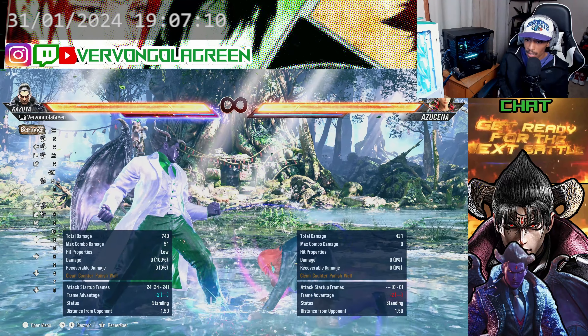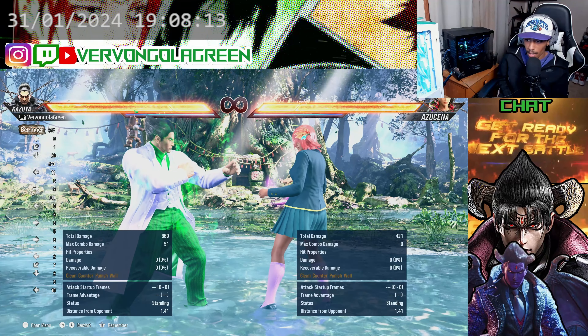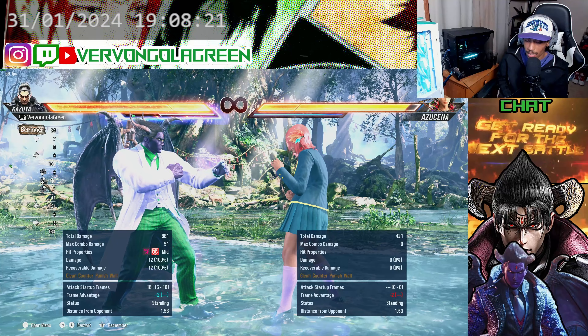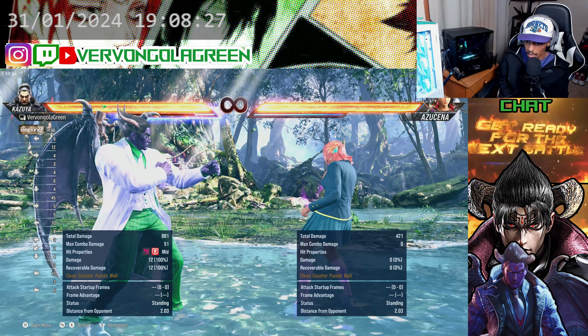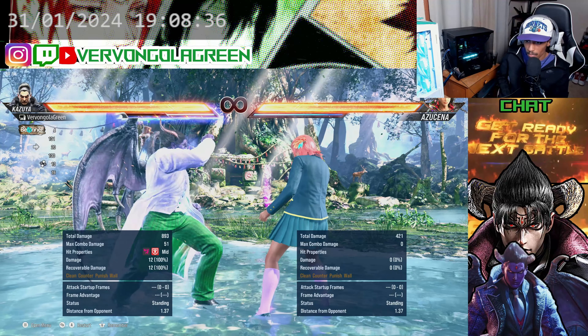Now with the new mechanic called Heat: the simple action of activating heat is RB, R1, or RT — I changed mine to R2 but by default it's RB or RT. That's where they put the heat button. You can do a simple activation like that, or on arcade stick you can hit 3+2 together to get the heat activation.